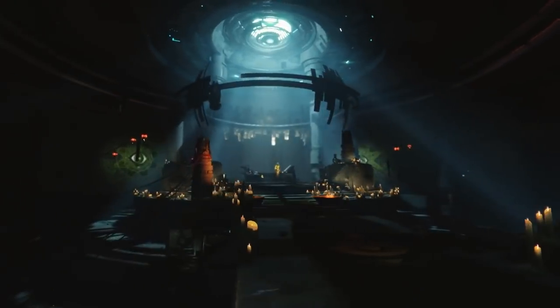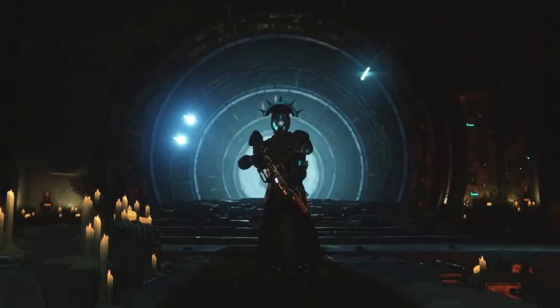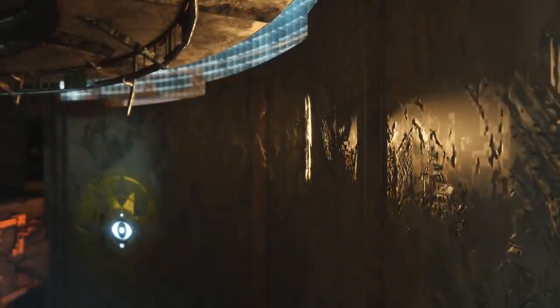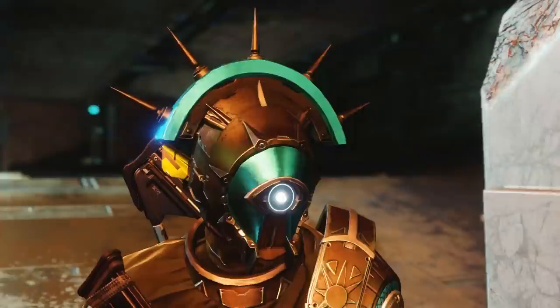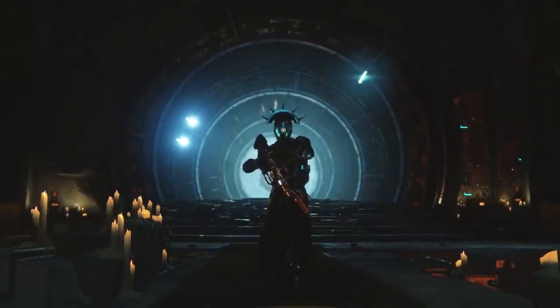Next we get a cool new look at the Lighthouse within Mercury — confirmed to be a social space in this expansion. This version looks very different: Brother Vance appears to be standing in the middle and the whole place is blacked out, which is unusual since we usually see Mercury through a window. In the very next scene, shutters go down and expose the usual sight line we'd have within the Lighthouse — a cool feature, and it gives us a good idea of what it'll look like in Destiny 2.